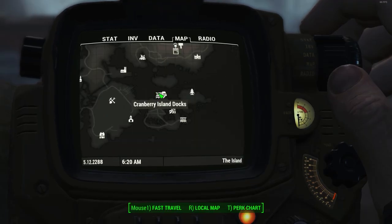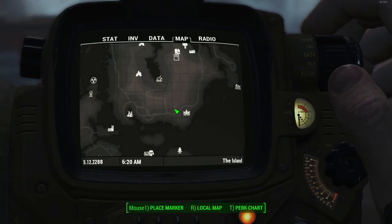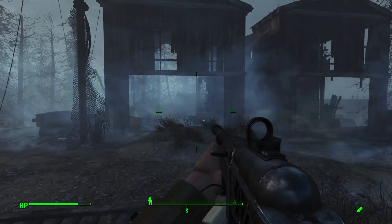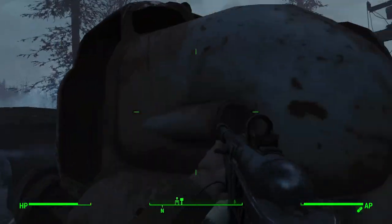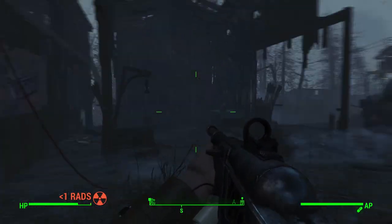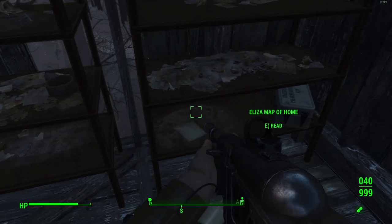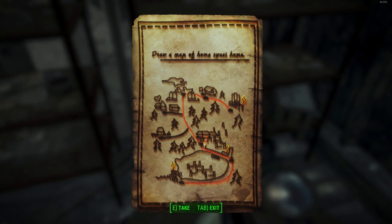You want to make your way over to the Cranberry Island docks where I am right now on the map. Just to give you a reference, there's Vim Pop factory, and over here we have Far Harbour — that's pretty much where we are situated. Once you're at the docks, make your way into this building and up these stairs, where on the shelf you should find Eliza's Map of Home.